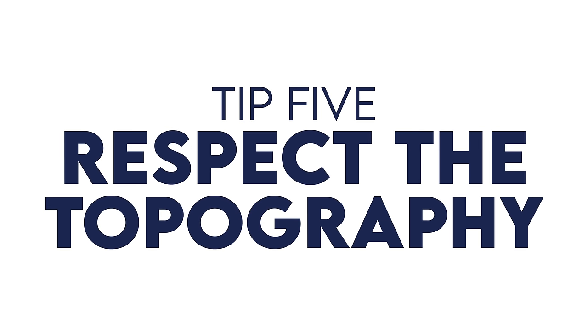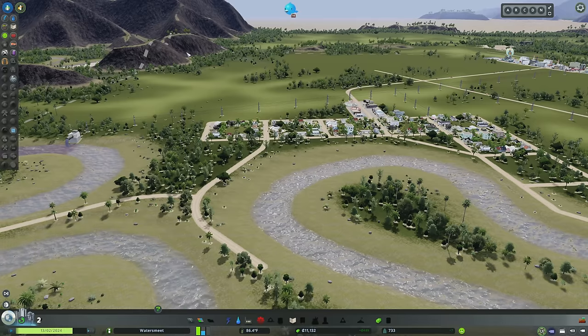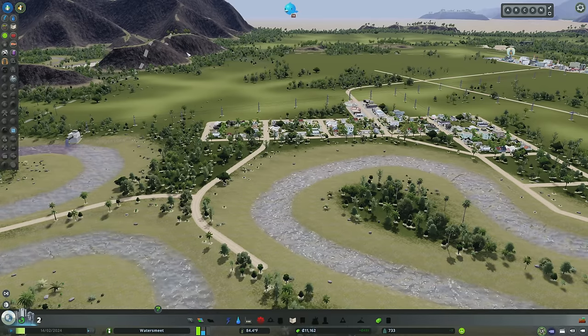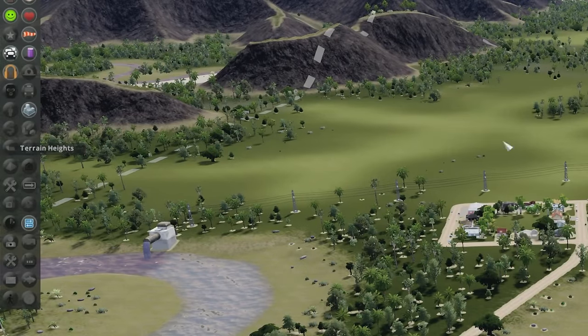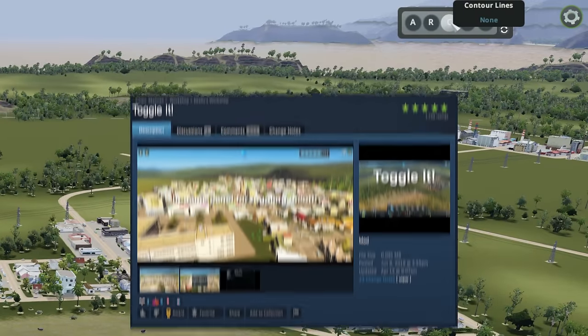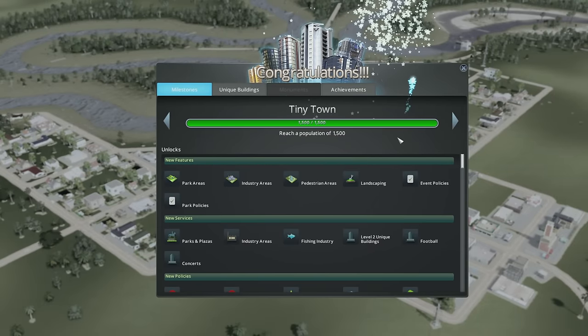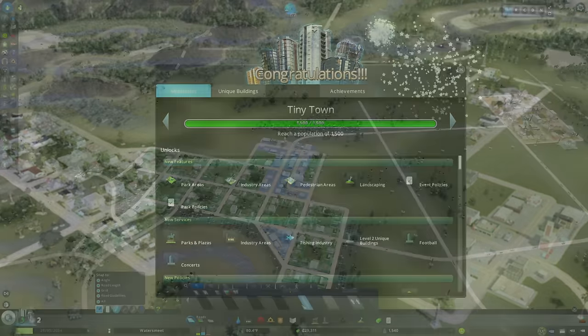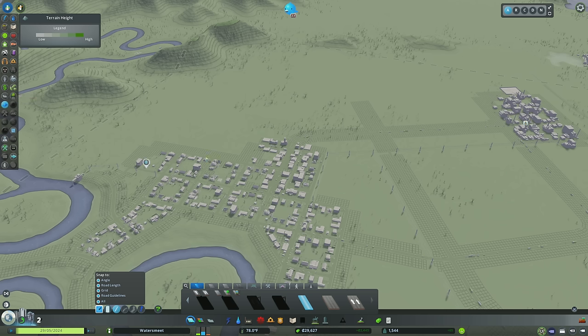Tip number five: respect the topography. Build only where it's appropriate, and if you're going to build in more challenging locations, grade things out and use reasonable slopes. In the early game it's difficult because you cannot see your terrain heights unless you have a mod like Toggle It, which allows you to toggle contour lines. Your ability to look at contours is restricted until you reach the Tiny Town milestone when you unlock landscaping. By starting out with your gravel road, you can click on terrain heights and draw a road while viewing them — at least on PC. Unfortunately this is not available on console.